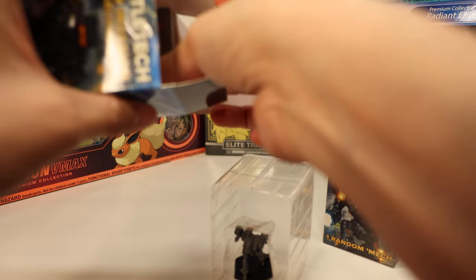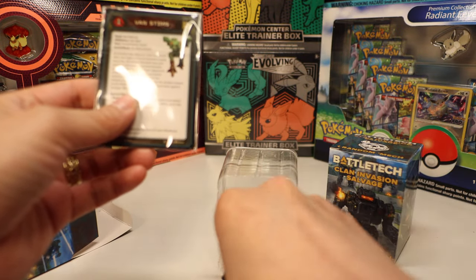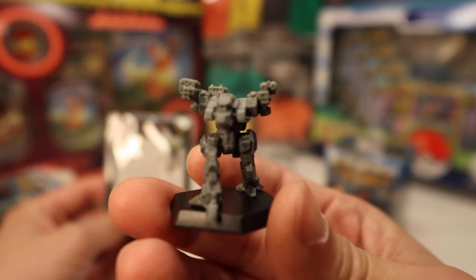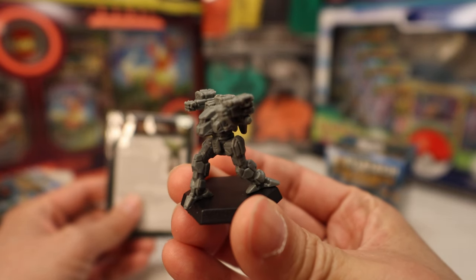Look at this little guy. And it comes with some cards. We got our Dasher, our Fire Moth. Let's get this up close and see some detail. Not bad, I like it.